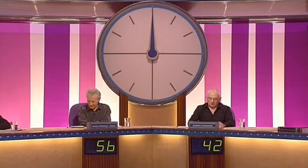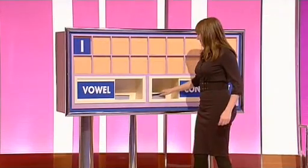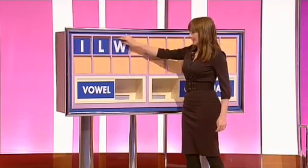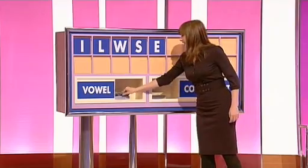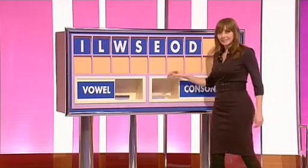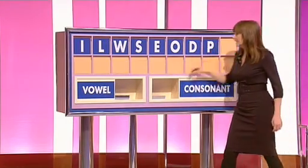All right, Michael's got 56. Garvin's got 42. Michael, letters from you, please. A vowel, please. I. And a consonant. L. Consonant. W. Consonant. S. Vowel. E. Vowel. O. Consonant. D. Consonant. P. And a vowel. E. And here's our clock.